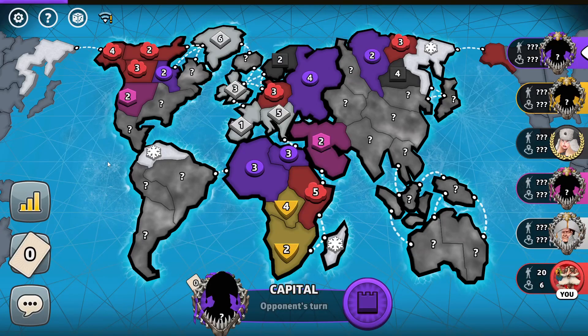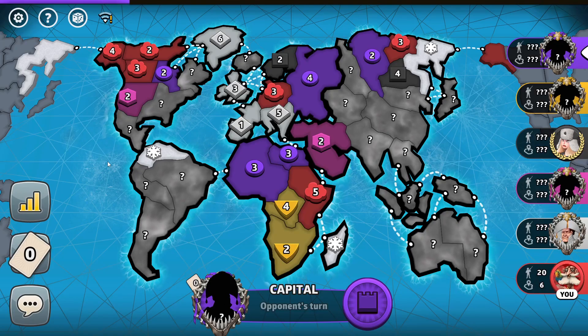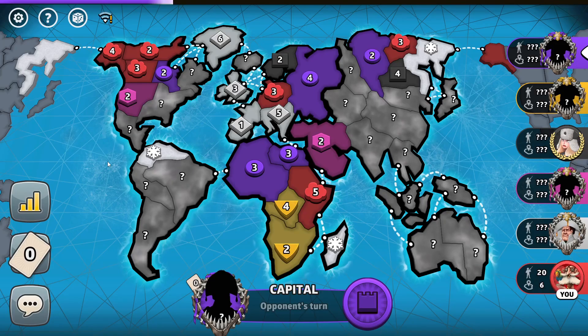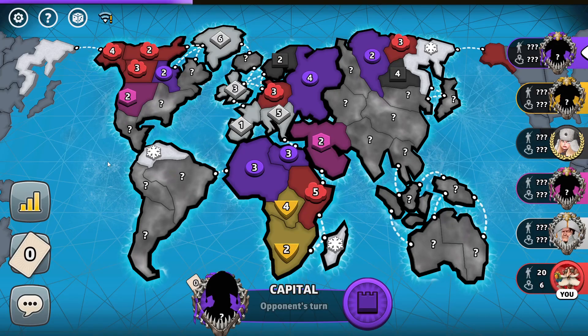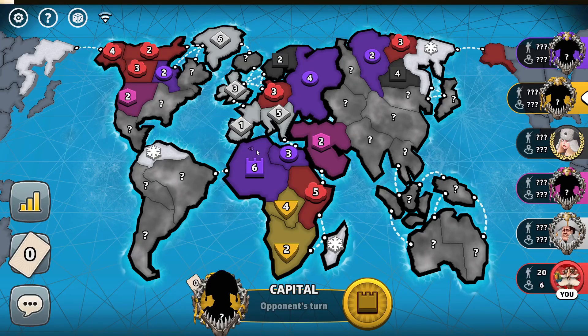Hello and welcome to another episode of Risk. My name is ChampionEver and we are playing another 6-player Progressive Capitals game on the classic Risk map. I'm the 6th player and let's see which capital spot I should take. Usually in Progressive Cards you want to take a capital spot which would be hard to block.